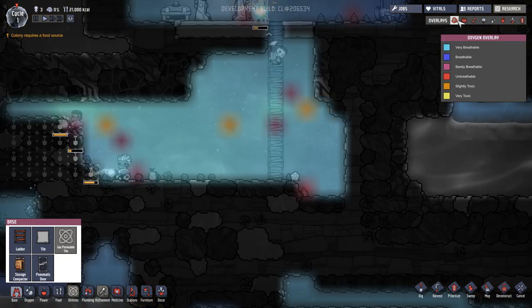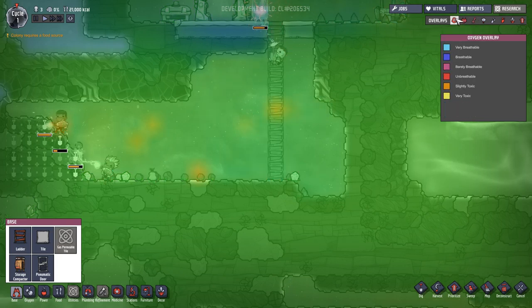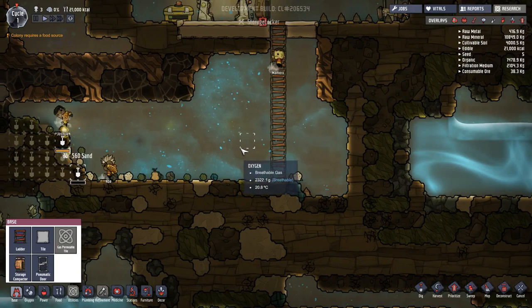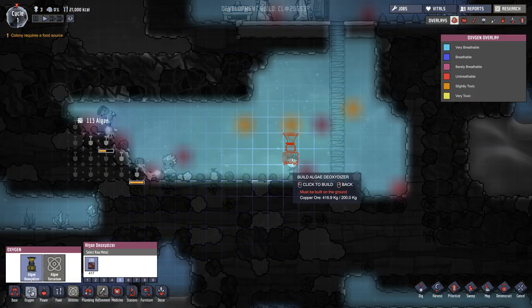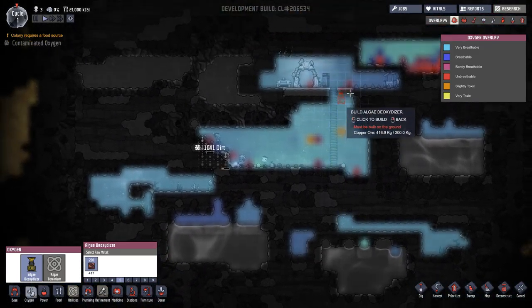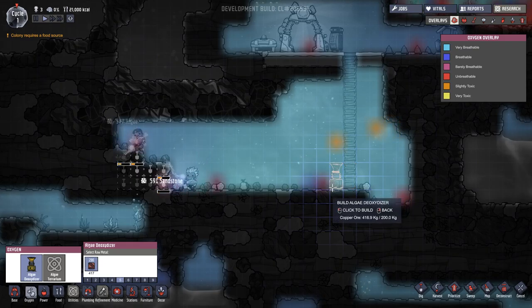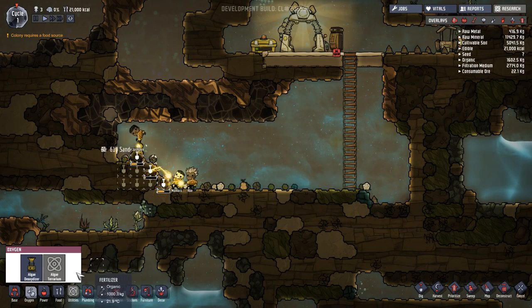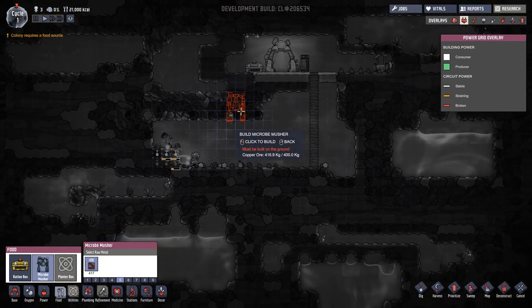Up here we have different overlays — we can see the different areas of oxygen, power, and more. Once we build power you'll see it. So there's a bunch of different things. I'm going to go ahead and build an oxygenator, maybe down here. Oh, that's going to require power, I don't need to do that quite yet. Let's get a food thing going though — I think that's going to be important.